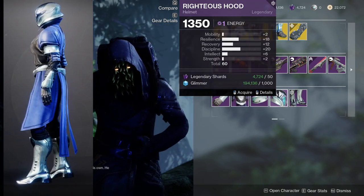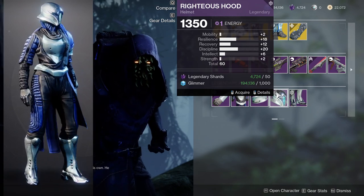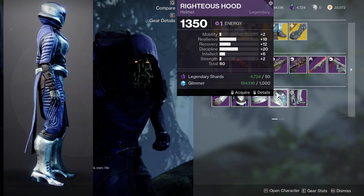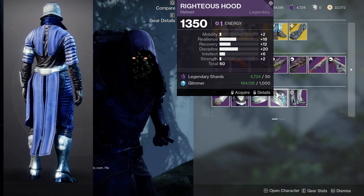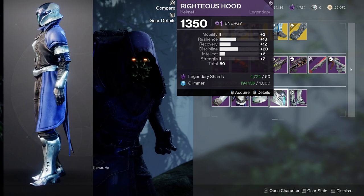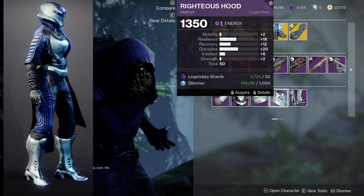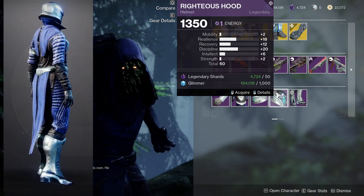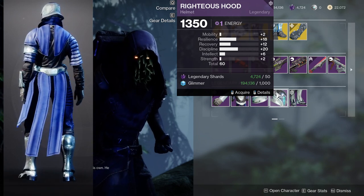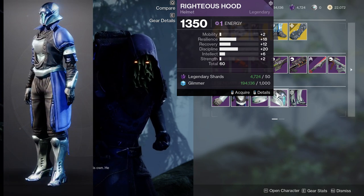For the helmet, I actually like this one — I actually got this helmet because 18 resilience is nasty. 12 recovery is fine, but if you masterwork it on top of putting a plus 10 on recovery, it's going to be good because you'll be looking at a 24 recovery, 18 resilience, and a 22 discipline. So that's really good — highly recommend the helmet.